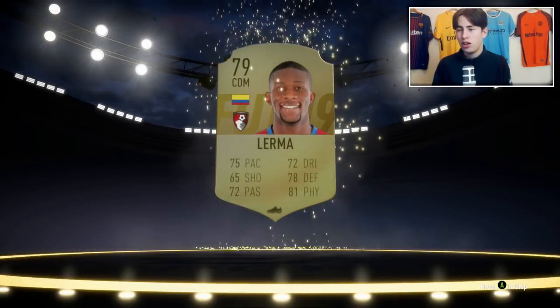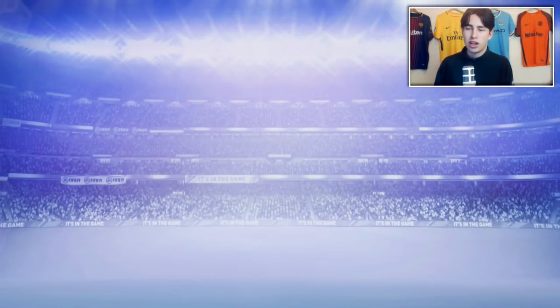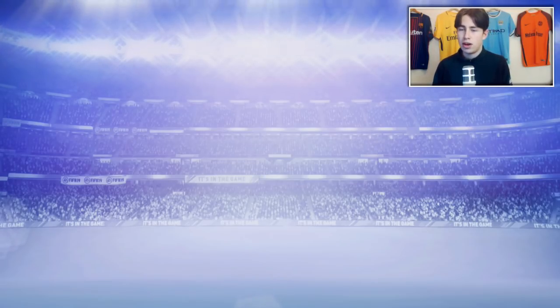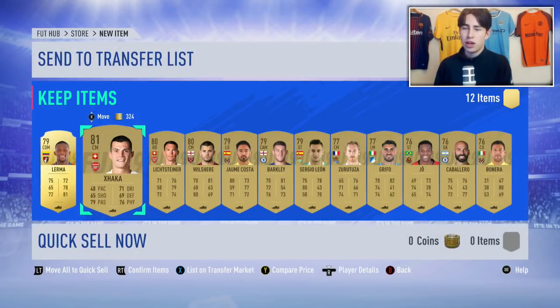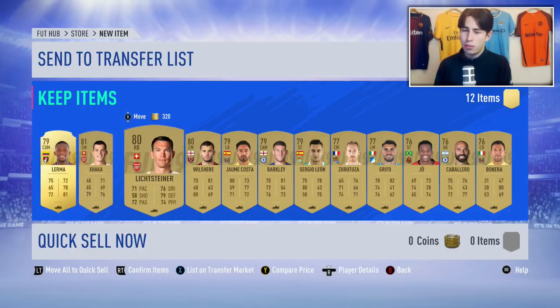It's Jefferson Lerma from Bournemouth — not amazing. However, we're still probably going to get some players that will have some value. Bundesliga players right now sell for a decent amount. Chelsea players, Bayern Munich players — they all go for decent amounts because of some of the SBCs that have just been released. We get Granit Xhaka in a hyperlink pack there.